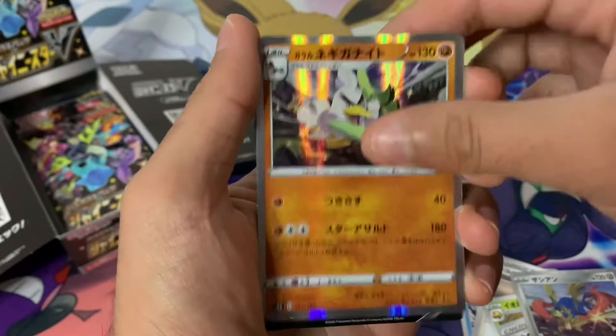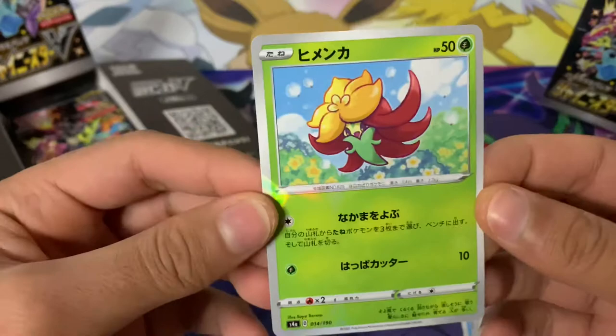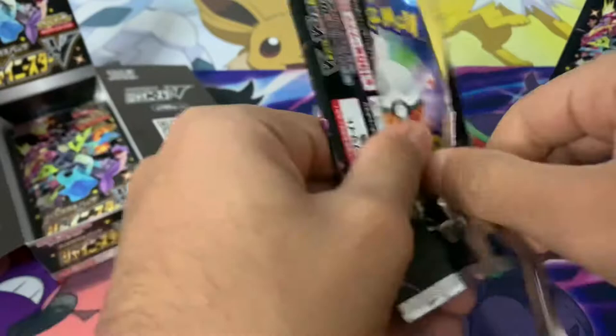Onto our third pack — there's a Ball Guy as well. We've got our Orbeetle there, a Ralts, very cool holo. We've got a Galarian Corsola and a Crobat V — this is a reprint from the Darkness Ablaze set, very popular in the TCG. So that was our first pack where we didn't get a shiny, but out of three packs we've got two shinies — not too bad at all.